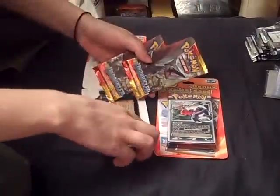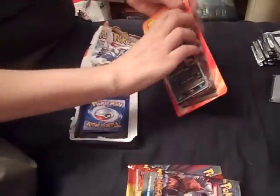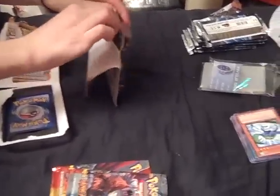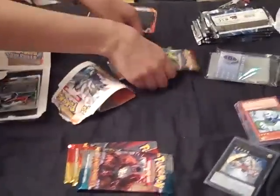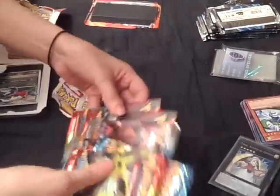Two Undaunted and Unleashed — so that one came with two Undaunted and Unleashed. I'm missing a lot from Unleashed; I really want the Legends from that set. It's like Suicune, Entei, and Raikou, and they're paired up. The second pack has Triumphant, Unleashed, and Undaunted. Yeah, there's a lot of Undaunted.